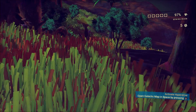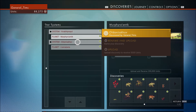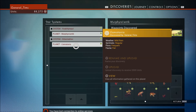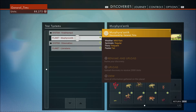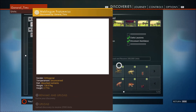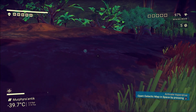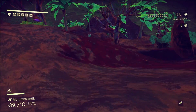Where was I? What was I doing? Anybody remember? Yeah, I did a bunch of stuff. I discovered stuff. I named planets — Lomitania and Murphy Rauntic. Found a bunch of animals. Done a lot.